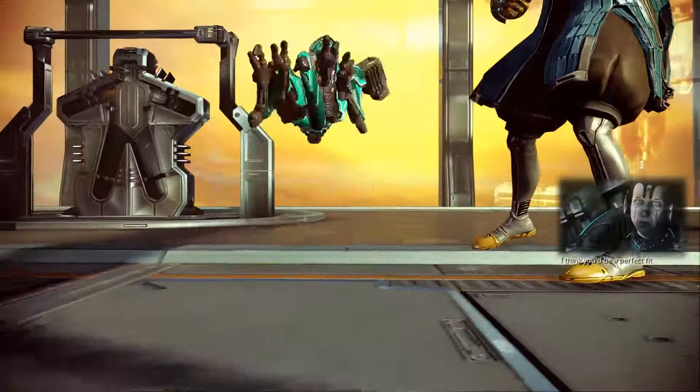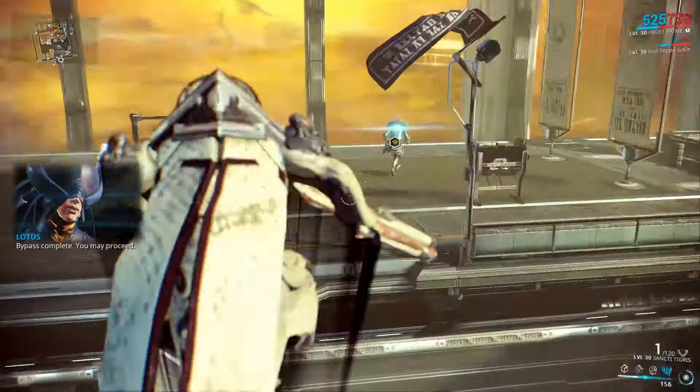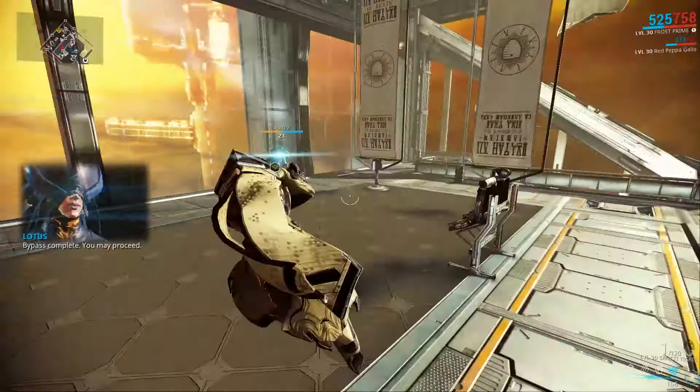This is the Wise Wagon Warframe man. Today we're doing the Saturn Junction on Jupiter, and we first have to do three spy missions on Jupiter. We brought our Ivara Prime, and with her special augment we can go totally invisible — even for lasers and barriers — so nothing can stop us in these spy missions.